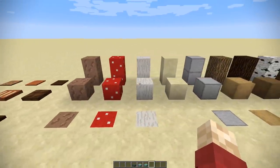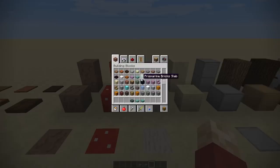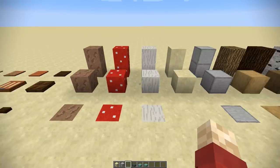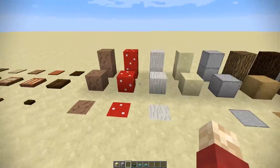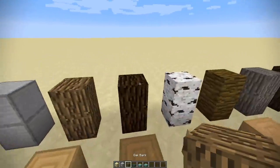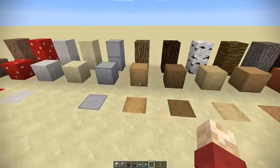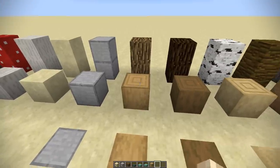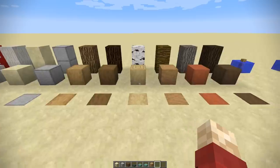Moving on — we have blocks that existed before but have now been made available in the inventory itself. Smooth sandstone and smooth stone have all been added to the creative inventory. I actually mentioned in a previous video that it didn't make sense that these blocks existed in the game but we didn't have access to them in the normal inventory. Thank you Mojang for putting that in. Same with these log blocks here — they're six-sided, all the same. These were available but only through commands. And we got a surprise new block: the stripped logs. These are absolutely fantastic — I'm going to show you examples using these blocks later on.